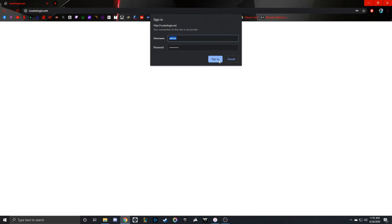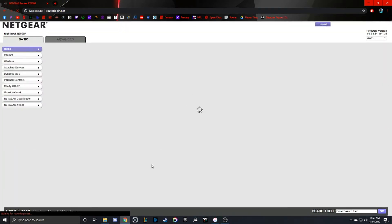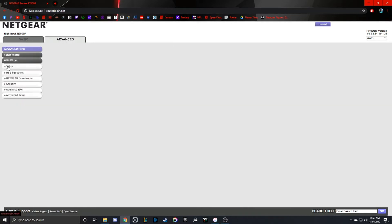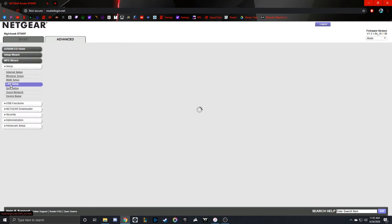For your router, if it's different, most routers on the back or side have the information — the website, the username, and the password — if it's your first time logging in. After you get logged into the router, for Netgear the first thing we will do is reserve an IP address for our Xbox or our PlayStation. To do that, we go to the Advanced tab, then Setup, then LAN Setup.